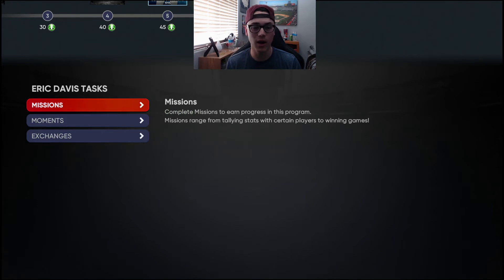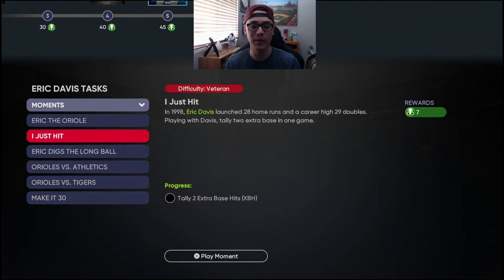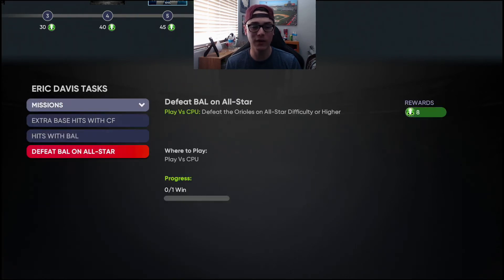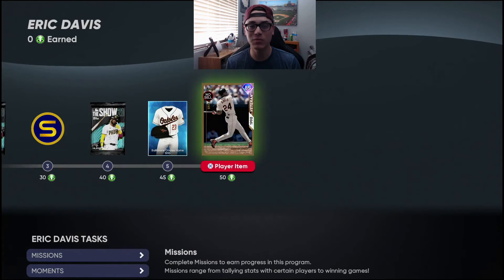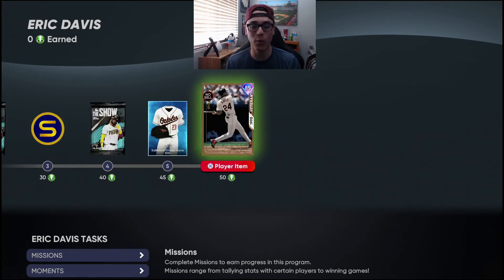You can complete all the moments — these are probably what I will do first. If you tally them all up, I believe it is 42 points just for the moments. If you do that and then beat Baltimore on All-Star, that gives you 50 right there. So if you do all the moments and beat the CPU, you don't have to play any online games or get those extra base hits with center fielders or those hits with Orioles — you'll be done just through the moments and one game against the Baltimore Orioles CPU, and you will get this Eric Davis card.